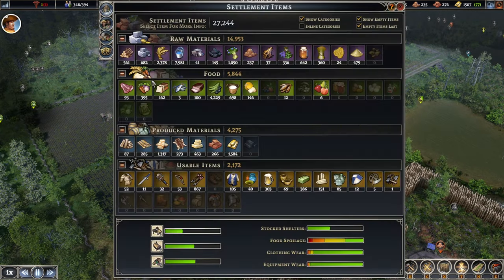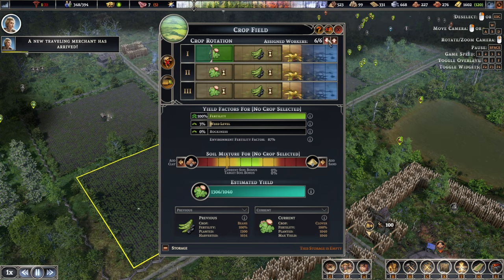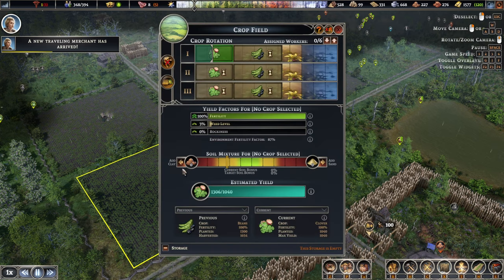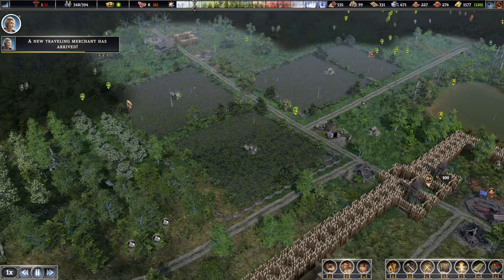Food seems to be pretty good - we've got tons of beans. Whoever's producing beans, I think we can stop over here. There's no way to pause it but we can take out all the workers. I wasn't going to salvage it. Let's think about it for a little while.